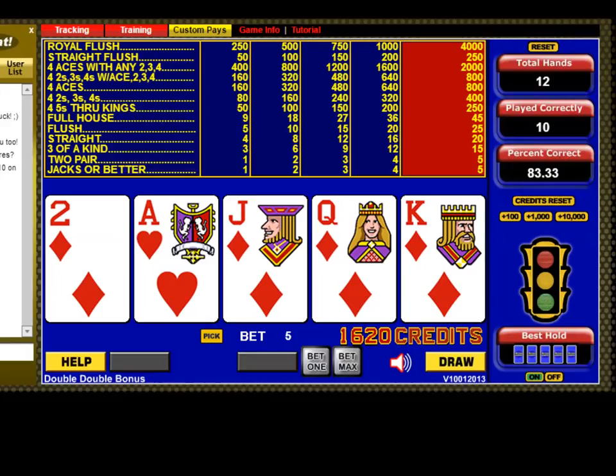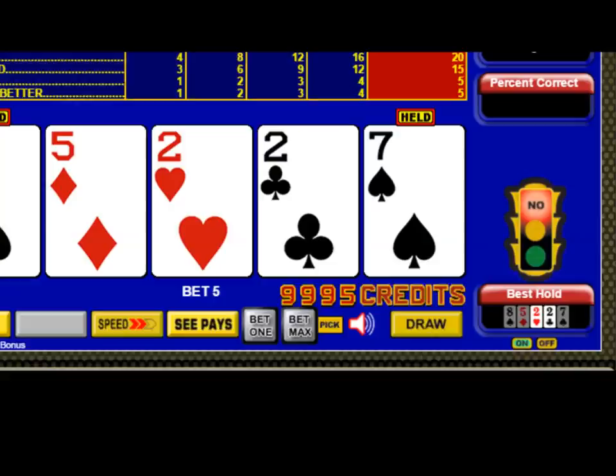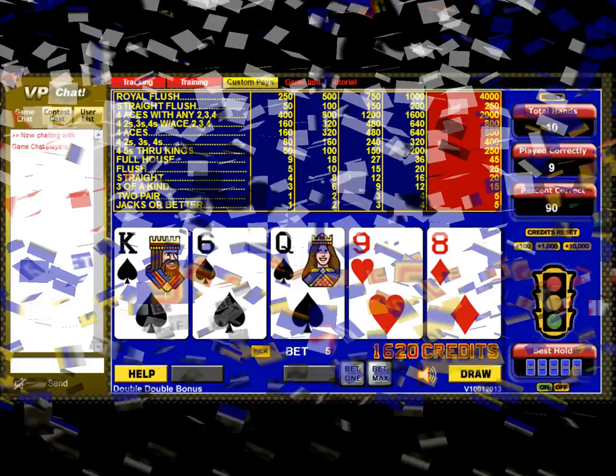I'm using the same spotlight training mode that you can use for free from TheMysticGambler.com. The spotlight shows green when you've held the correct cards. Yellow means warning, not so good. And red stands for don't even think about it. Note that the best cards to hold always appear just below the spotlight.